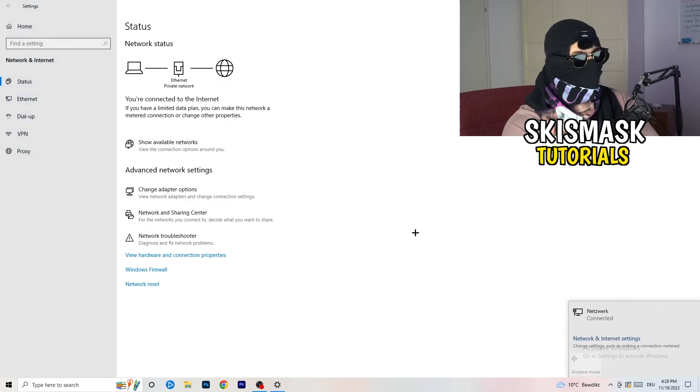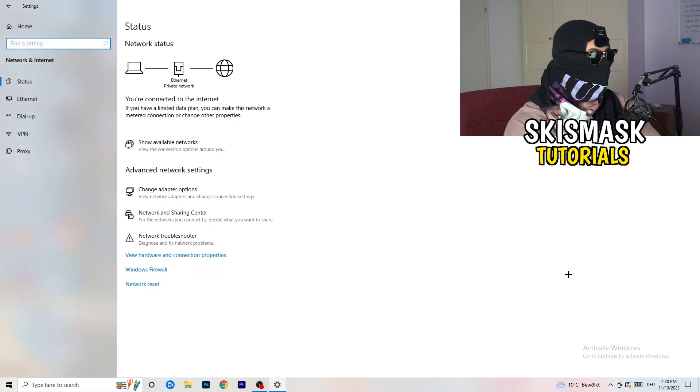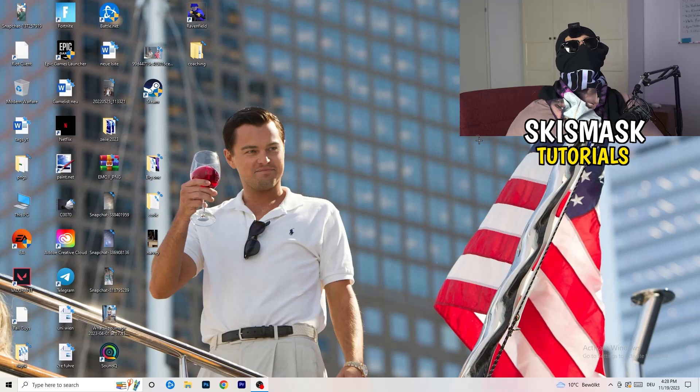Click on 'Show Available Networks.' This is a simple step but it can help. Check if you have airplane mode accidentally enabled — sometimes you're not connected at all. Disconnect and reconnect to your network, as this can also help resolve many Wi-Fi issues.